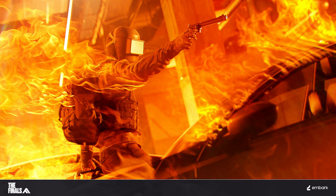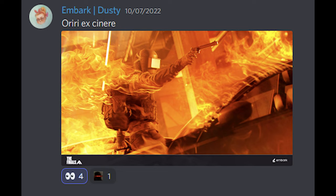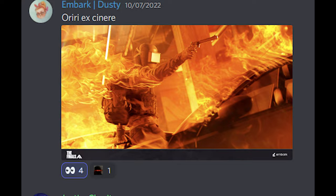We also see cars in the image, which we didn't see in the closed alpha build, and have only seen from the very first teaser of the game with this Corvette racing through the Monaco streets. When she posted the image, Dusty also added the Latin phrase 'orere ex generi' to the post, which translates to 'rise from the ashes.'